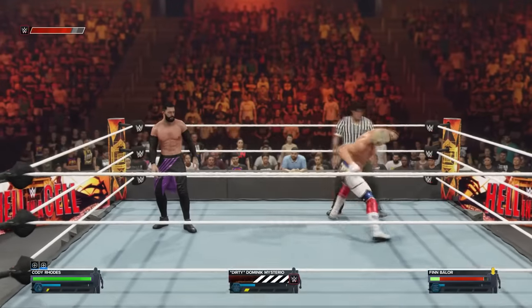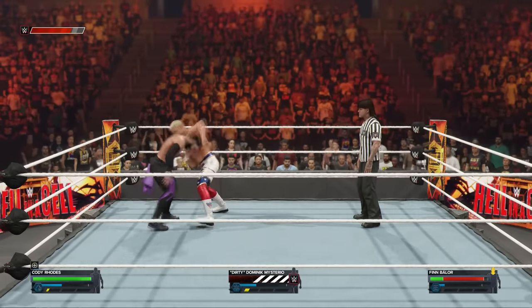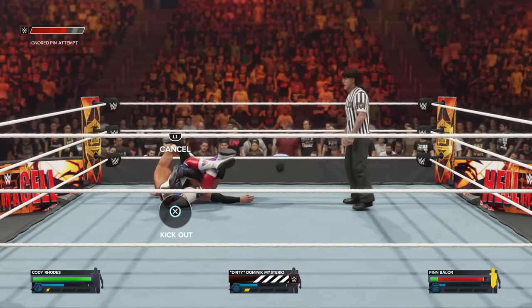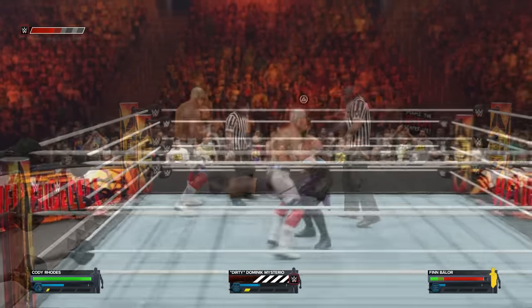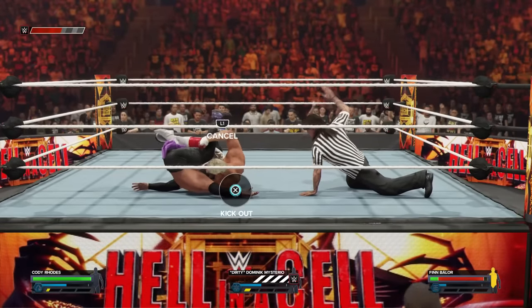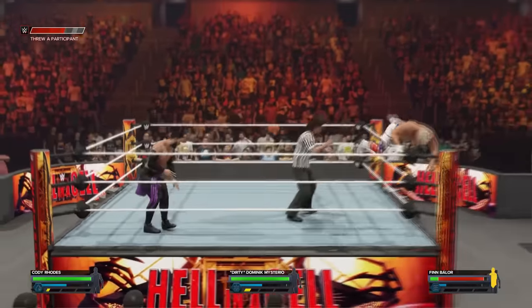Number 12: Refs will favor allies or teammates. A special guest referee was added into 2K24, and it comes with the additional detail of the allies and rival system — something not done in any previous version of the special guest referee in WWE games. If you have a guest referee match and the referee is an ally or part of a team or group with one of the people in the match, the ref will favor them with quicker counts, not counting for the other superstar, or straight up attacking the rival superstar.